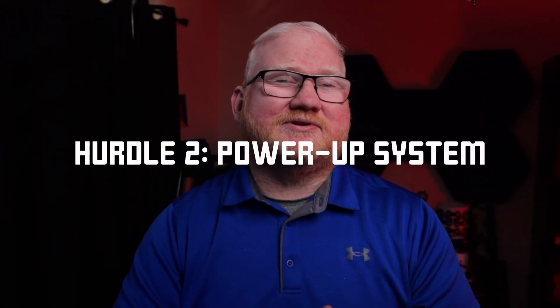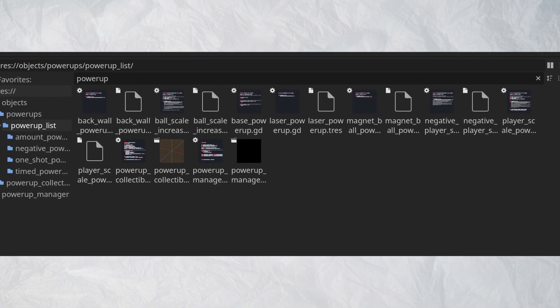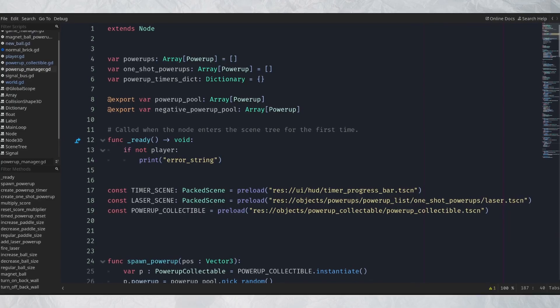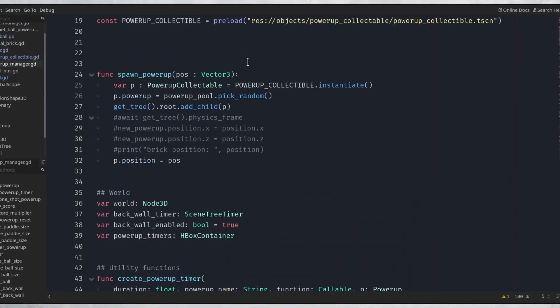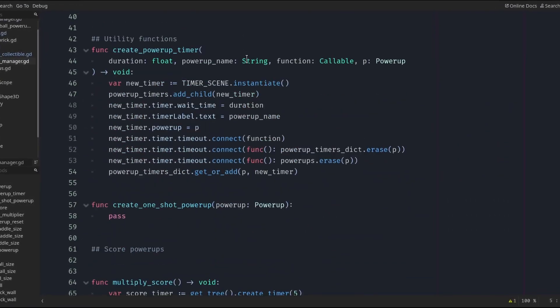Second, I wanted to create a power-up system. What is a brick breaker game without power-ups? The challenge was thinking through the structure. I needed something encapsulated, but it had to be able to affect basically the entire rest of the game. I ultimately did get something together and it generally worked, but it felt like I had to create a lot just to get a single power-up added, and it was going to get unwieldy fast as I added different types.